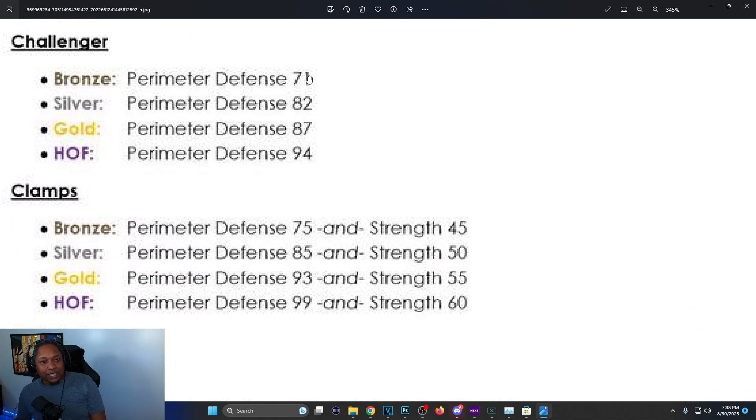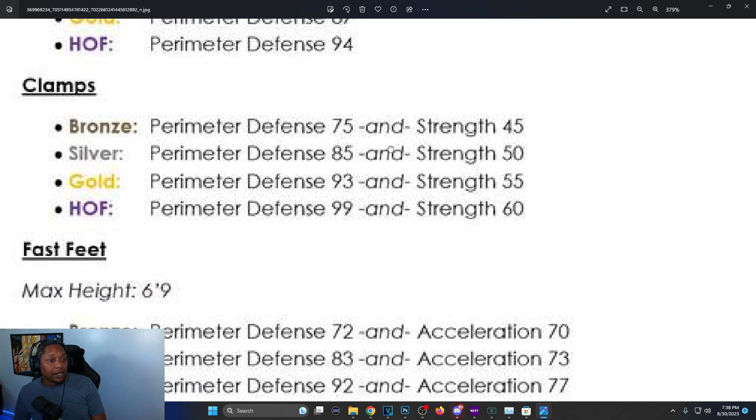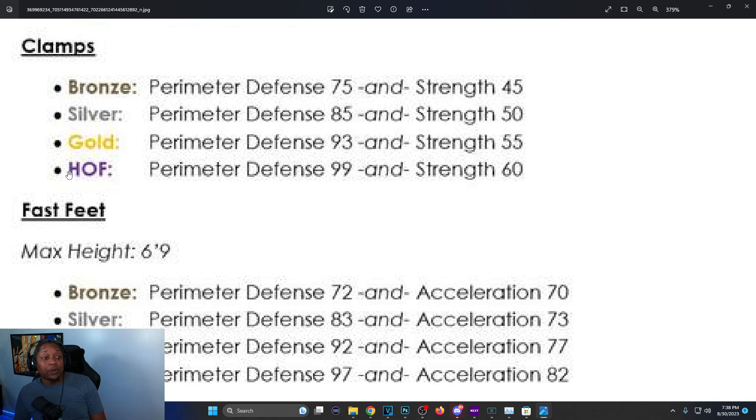Challenger: perimeter defense 71 for bronze, 94 for Hall of Fame — before it was 90, gold was 87 this year versus 86 before, so only one attribute change. In my opinion Hall of Fame Challenger is the way to go if you're a perimeter defender. Clamps: you now need strength too — Hall of Fame is 99 perimeter defense and 60 strength. Before you didn't need strength, and it used to be 97 for Hall of Fame.